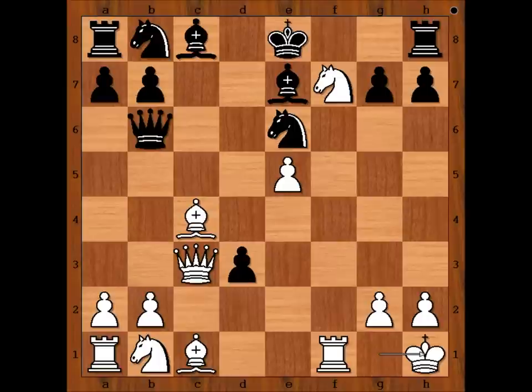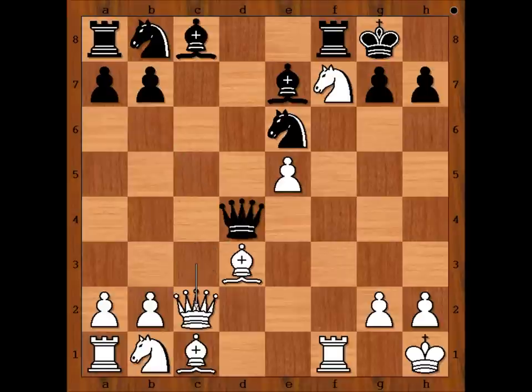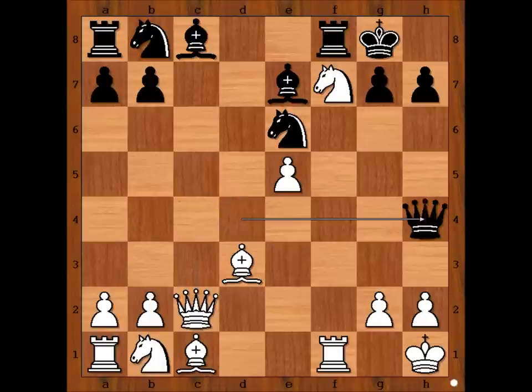Rook to f8 would be better. But Osterman castled king's side. Bishop takes pawn on d3. Queen to d4. Black wants to exchange queens to make life for his king easier. Queen to c2, threatening bishop takes on h7.